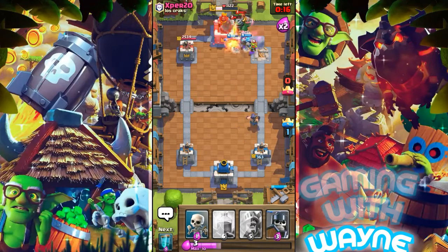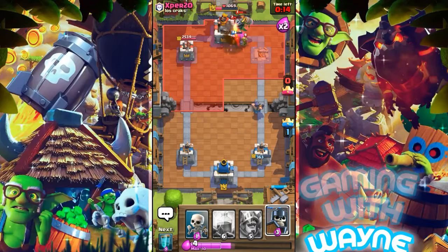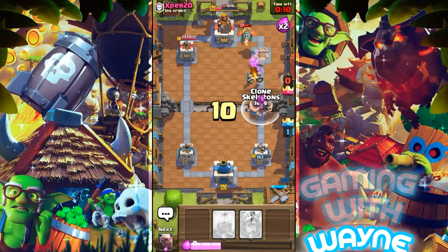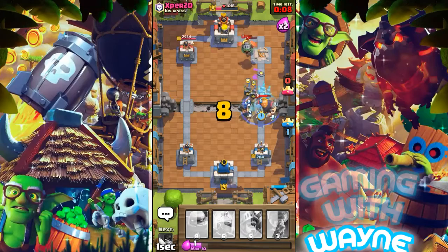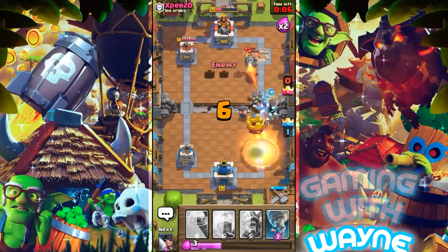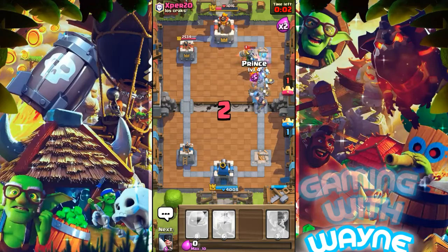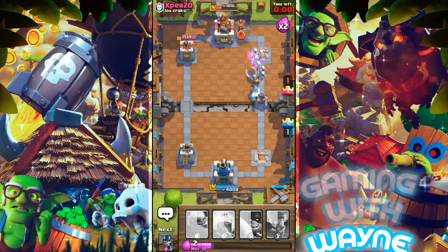I'll put another Executioner and use the Prince very soon, but first let's put the Guards to take down the Royal Giant again. I'm going to put some Skeletons and Clone — just look at it guys. It seems he's taken down my one tower, but no problem — I'm going to take down all his towers.